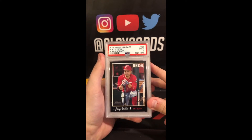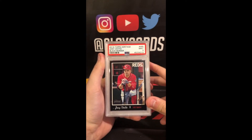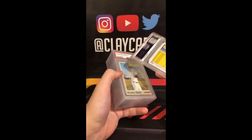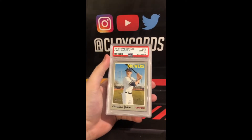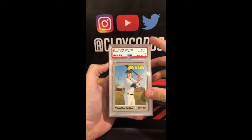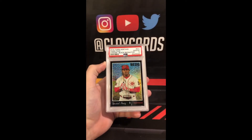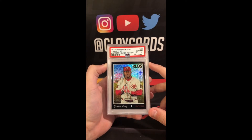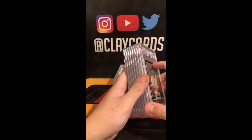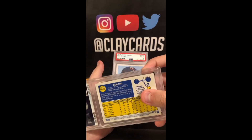34 of 69. 2019 Heritage Black Border Votto 9 — don't think they number those, nope, no number on that one. 2019 Heritage Yelich 10. 2019 Heritage Chrome Black Refractor Yasiel Puig 10, out of 69.